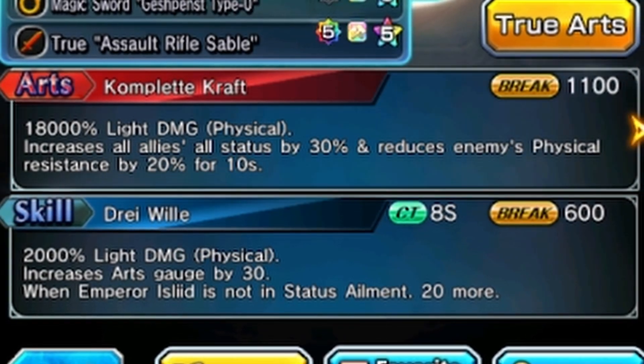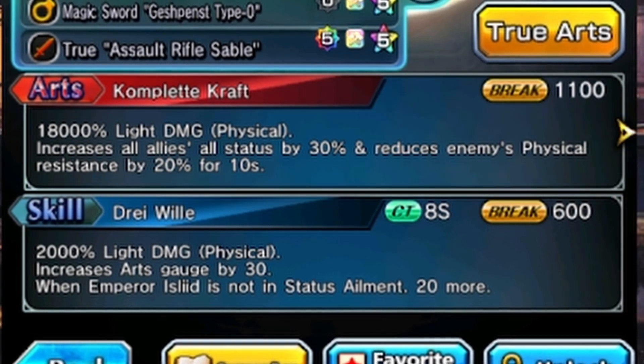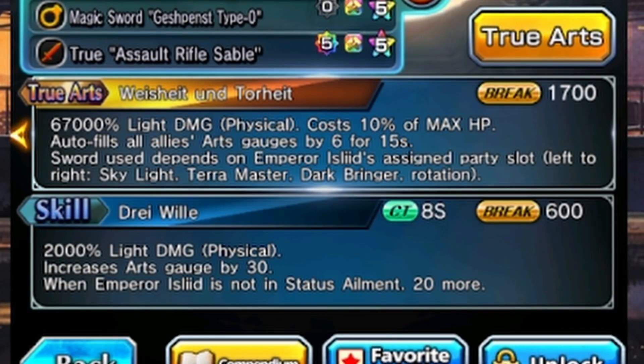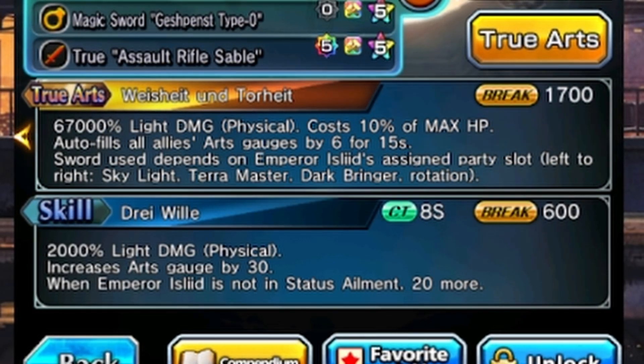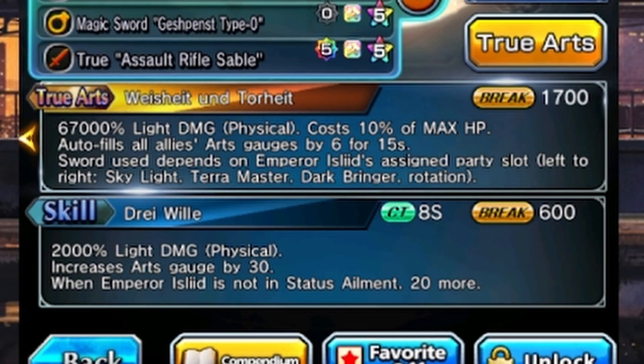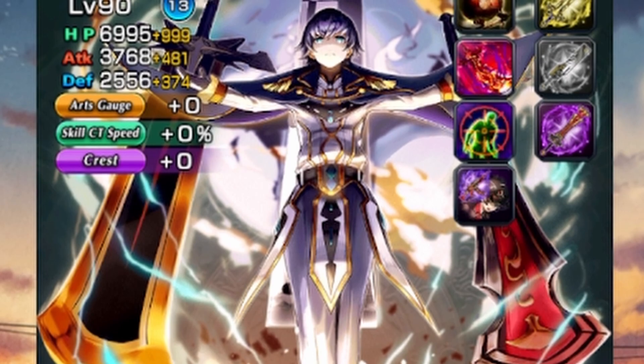His arts increases everyone's status by 30 percent and reduces the enemy's physical resistance by 20 for 10 seconds. His true arts does 67,000 light damage — physical — and tosses 10 of his max HP, and autofills everyone's arts gauge by 6 for 15 seconds.